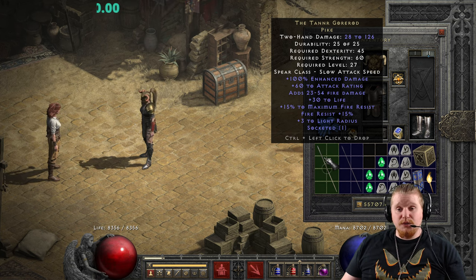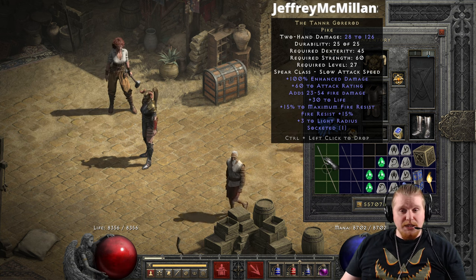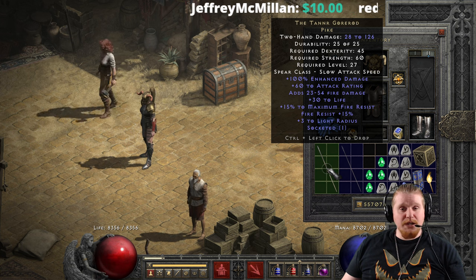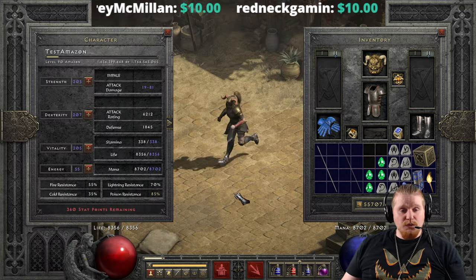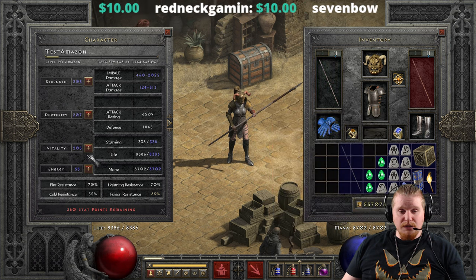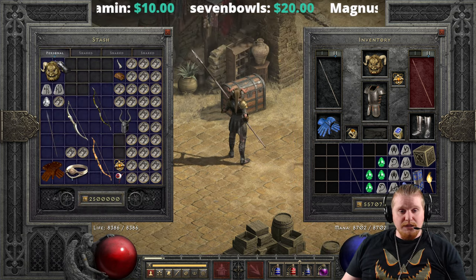Most notably is its use as a mercenary weapon for farming the council, specifically because it has that massive +15 maximum fire resistance bonus along with +15 fire resistance to get them to the resistance cap. So if you're utilizing this particular item on a character and you equip it, you will get immediately a nice +15 bonus to your cap fire resistance.